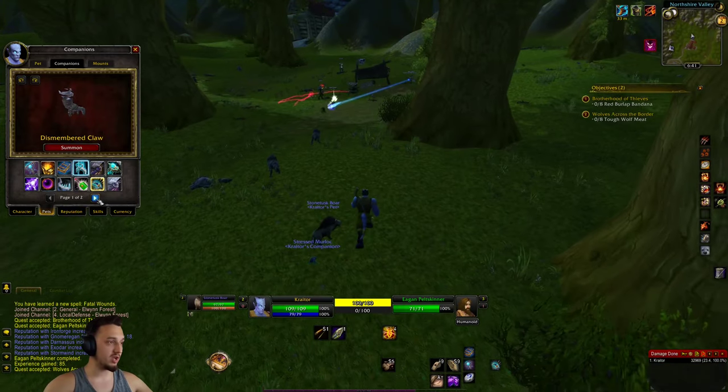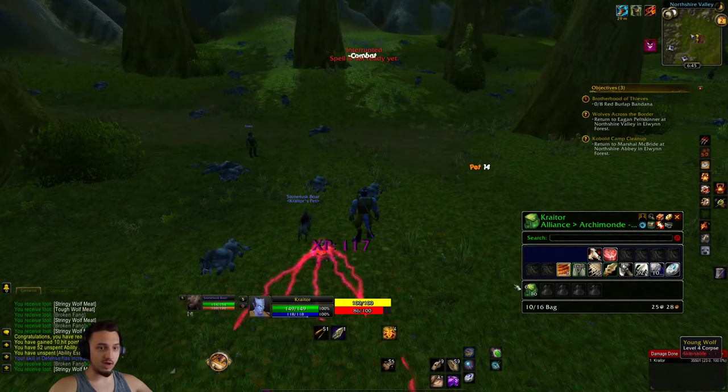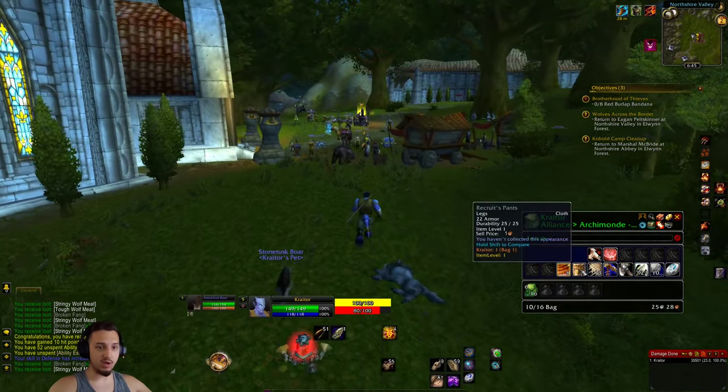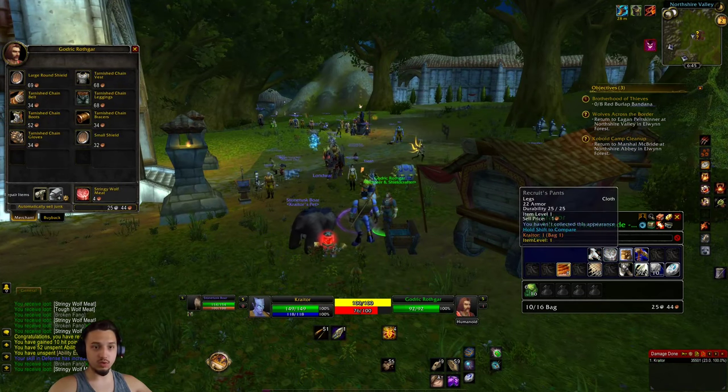We just hit level 5 and found a really nice two-handed item with two agility and some spirit — some leggings. We'll pop those on and turn in these quests as well.